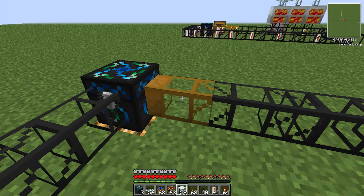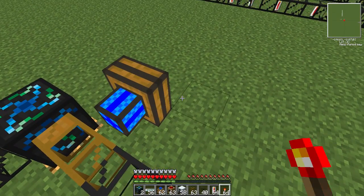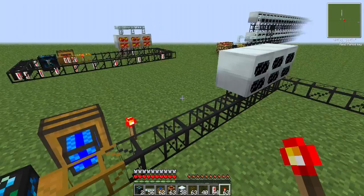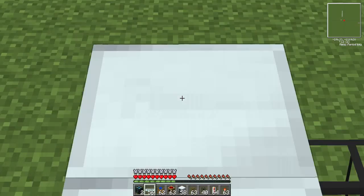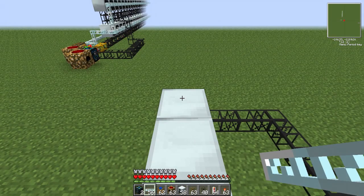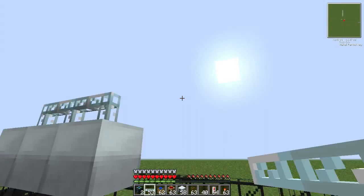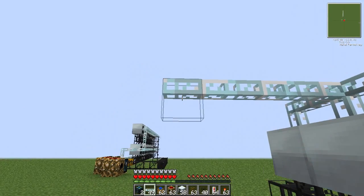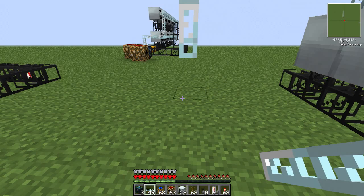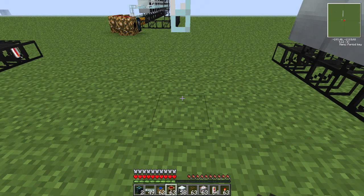Then get your redstone engine, chuck it down there, and put a redstone torch to power it. You also need your cables - place them down there, bring them down here into your MFSU so it stores all your power.